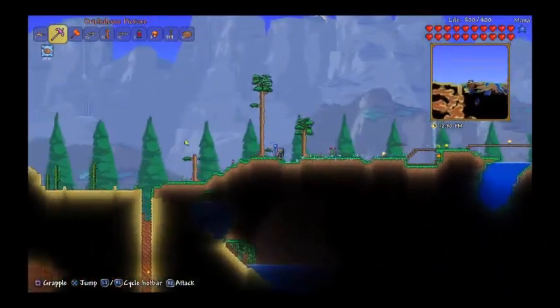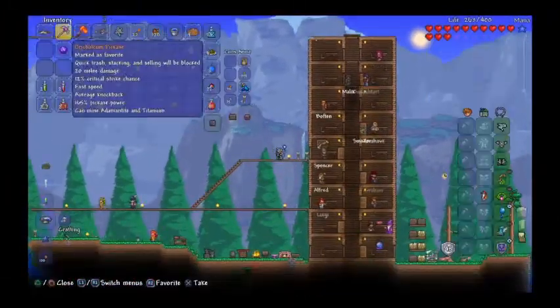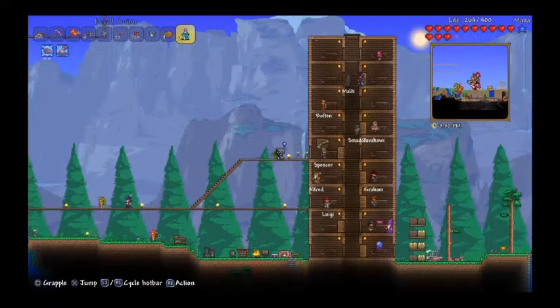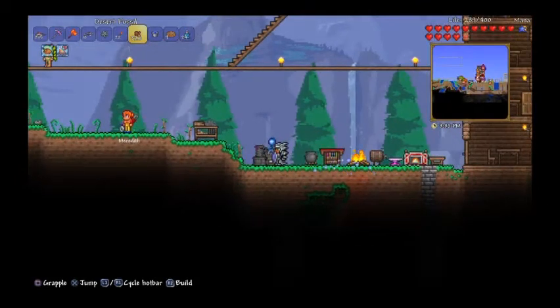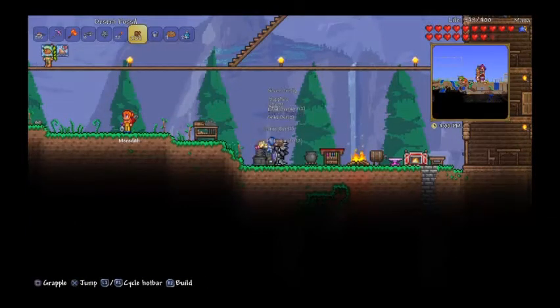It's a bit further ahead in the timeline. The Twins fight was shown earlier and will be in this episode. Hoping to do Skeleton Prime, which is why materials are being collected. Some desert fossil was grabbed to try to get rubies for a King Slime summon. Checking if there's already a ruby in the fossil — there isn't.